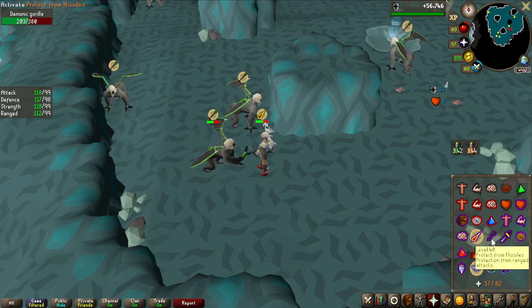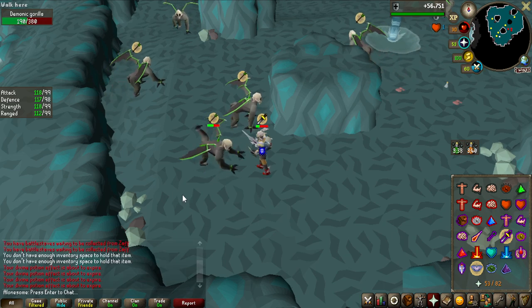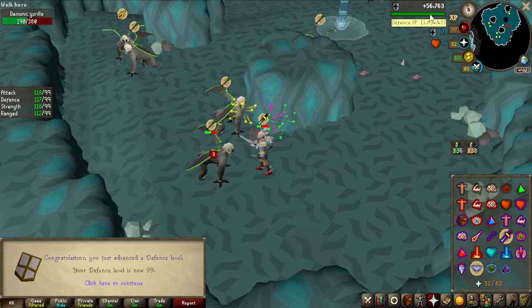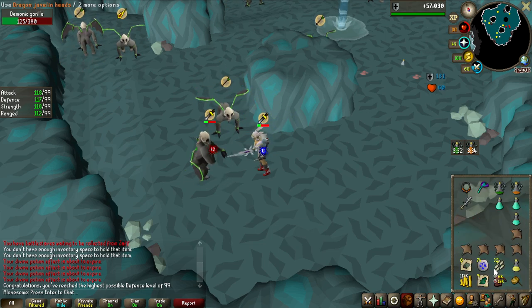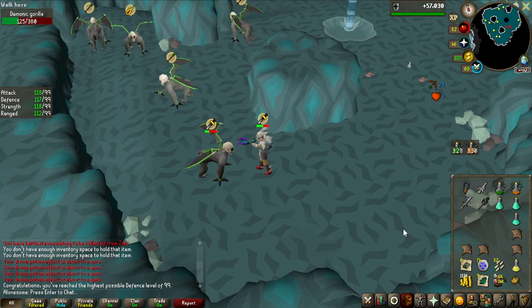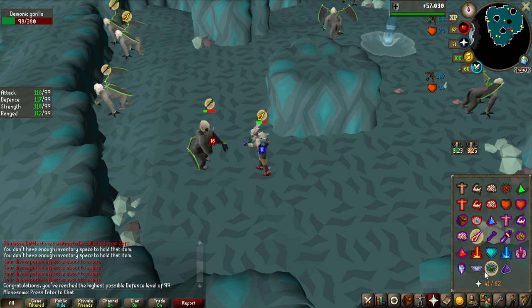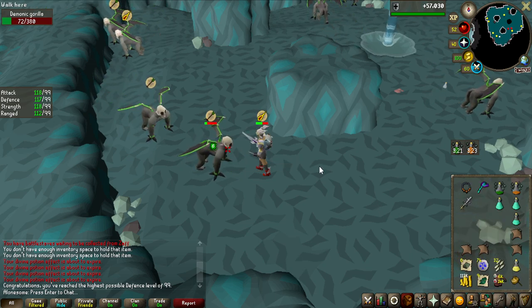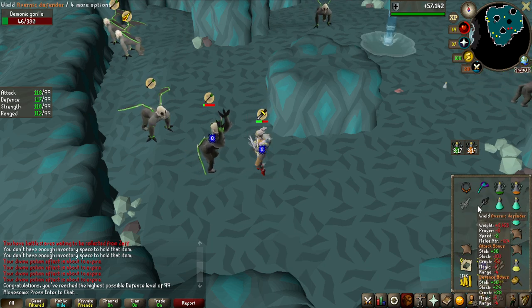I was about two hits away from 99 defense — 5 XP, one more hit, 12 XP... and there we go, 99 defense! I got one combat level from that, which puts me at 124. That means every single combat stat is now at 99, except for Prayer which is 82. Sometime in the future when I have a lot of money to spend on Prayer, I'll go for 99 there as well.